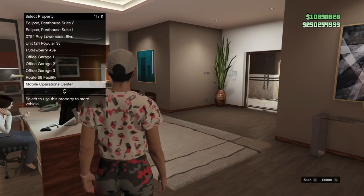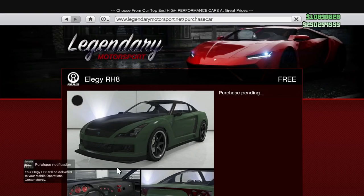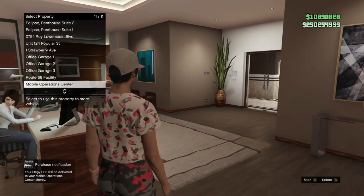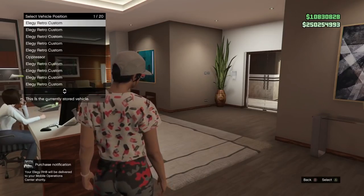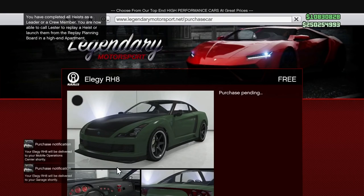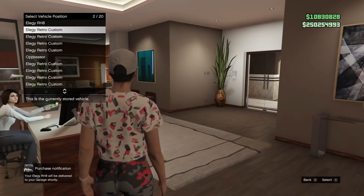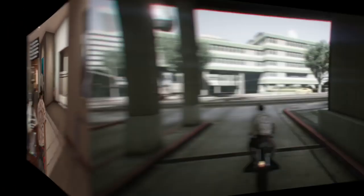Obviously a Benny's vehicle to dupe — the LG Retro Custom is the best one, selling for almost a million dollars. And you do not need custom plates. You need a bunch of RH-8s in your CEO garage and an Oppressor or a Deluxo in the garage as well. Here's where we're going to save the vehicle — it's in the MOC. So you need the MOC with personal vehicle storage. And most importantly, you need the Lester Heist Techs, either one or both of them.